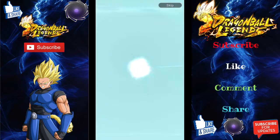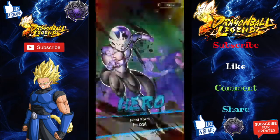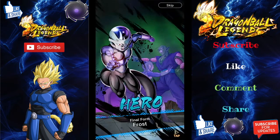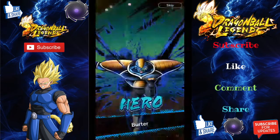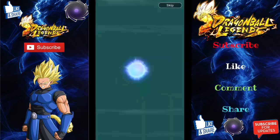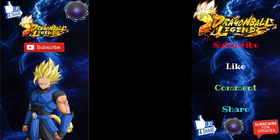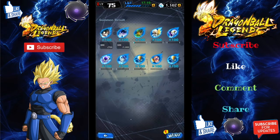Hero Jaco. Hero Second Form Frieza — coming up a dime a dozen. Hero Final Form Frost. Hero Berta. Hero Nappa — love the artwork for that one. Hero Berta again. And that's all ten. We have been shot in the foot, people. We have been shot in the foot.